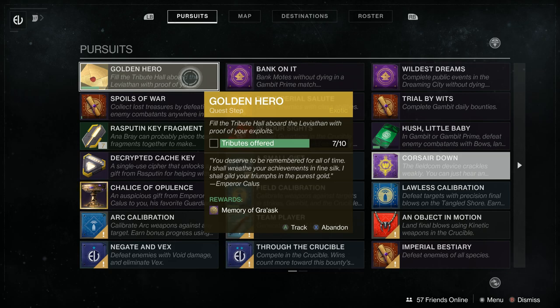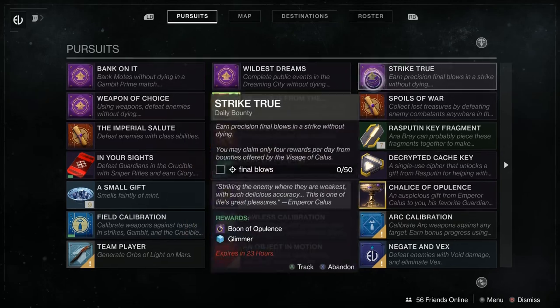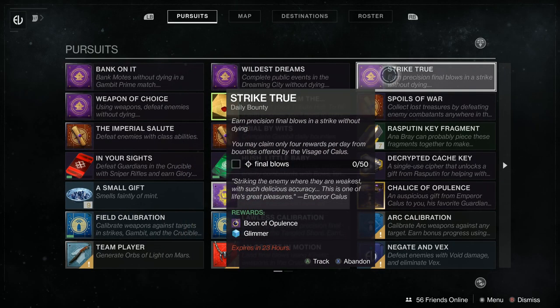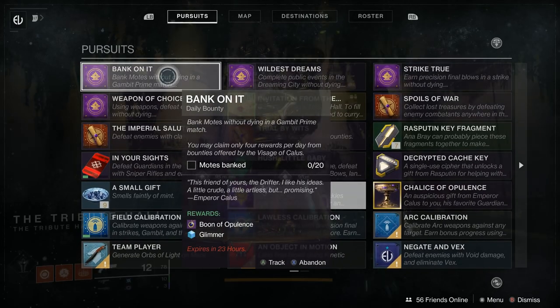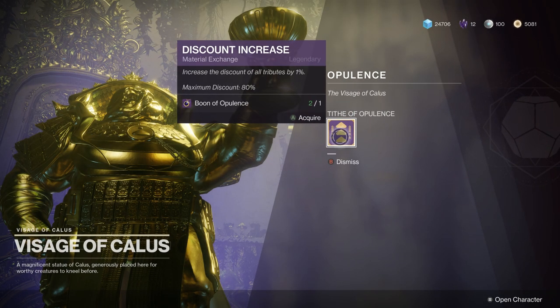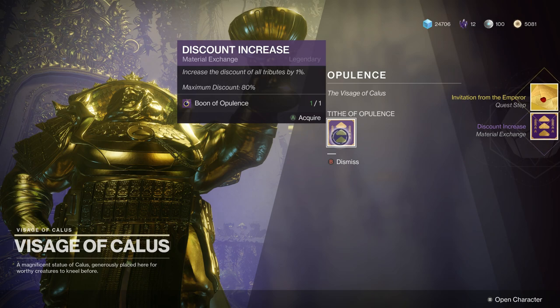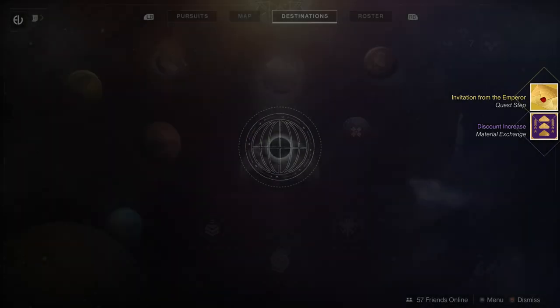Once you've picked up these bounties, you'll need to complete at least one of them to advance the quest. Thankfully, all of today's bounties are really easy — head out into Strikes and get a bunch of Precision Kills or 50 kills without dying. You should have at least one of these done in no time flat. Once you've done so, return to the Tribute Hall, speak with the Visage again, and you'll be able to advance the quest. This time around, he's going to give you two separate pursuits: one continuing the Invitation of the Emperor quest, and a brand new exotic quest titled Golden Hero.